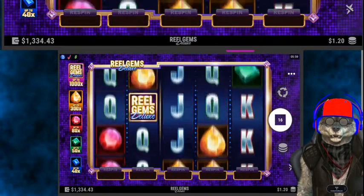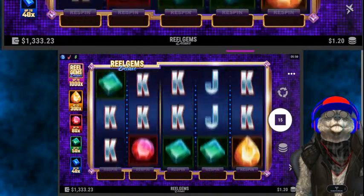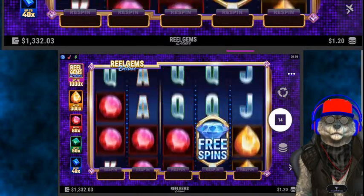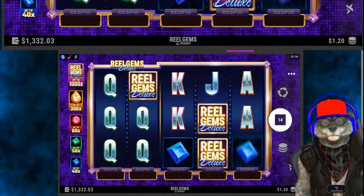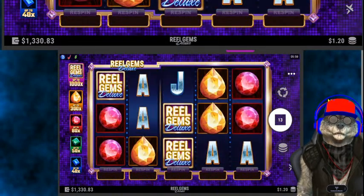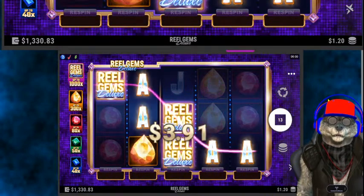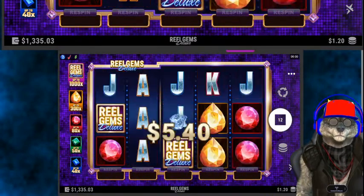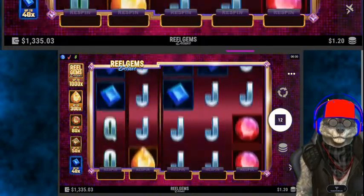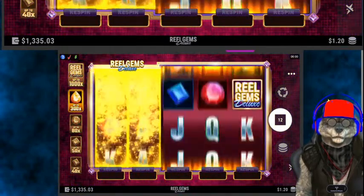17 spins to go, then 16, and 15. No hit — 13 more to go. And there we go! Five of a kind aces with the assist for a $5.40 win. 12 more spins to go. Do we get the locking reel feature?